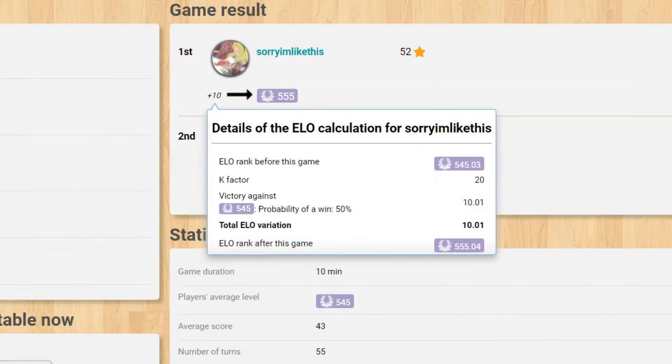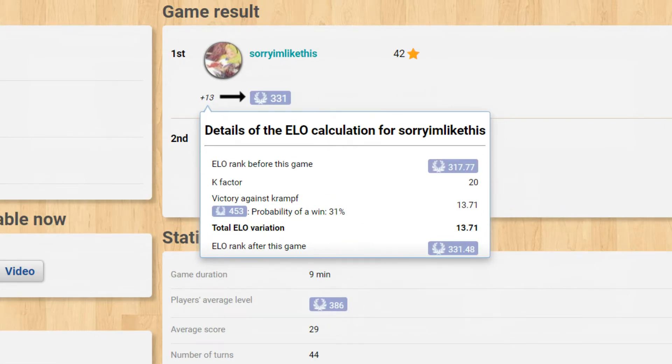The difference in ELO between you and your opponent will assign you a percentage chance of winning the game. Against an opponent of equal ELO you will have a 50% chance of winning. Against a stronger opponent your winning chance will be less, meaning your reward for winning will be greater. Your reward is simply 1 minus your chance of winning. In this game my chance of winning was 31%, so my gain was 0.69.